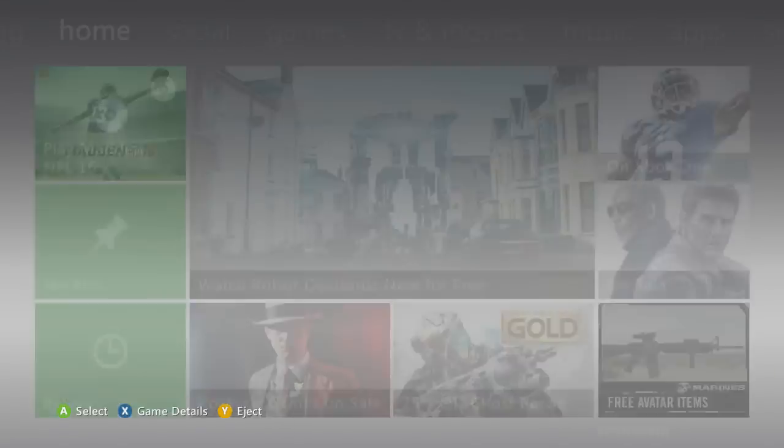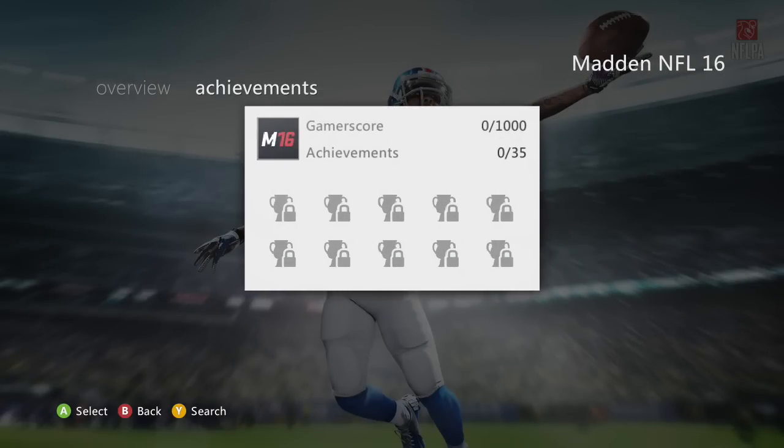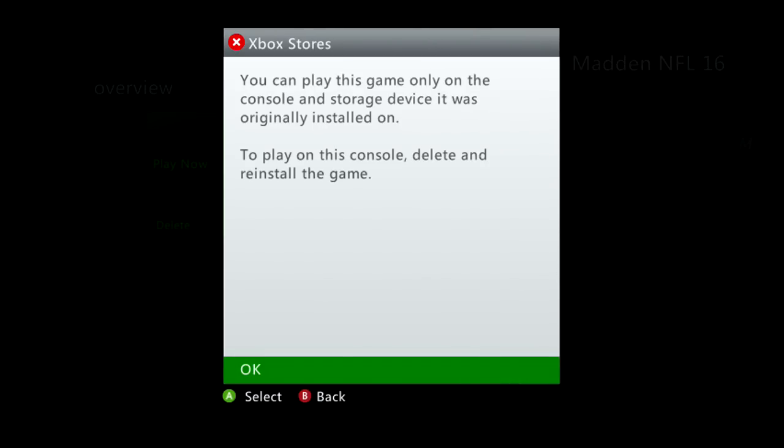As you guys can see, Madden 16 right there. Let's go ahead and check out the game details — there's nothing but achievements and play now. I had to install the game, so let's go ahead and start this bad boy up. You can only play this game on the console and storage device it was originally installed on. Sorry about that error guys — I had to install it on a USB and then play it on this Xbox.